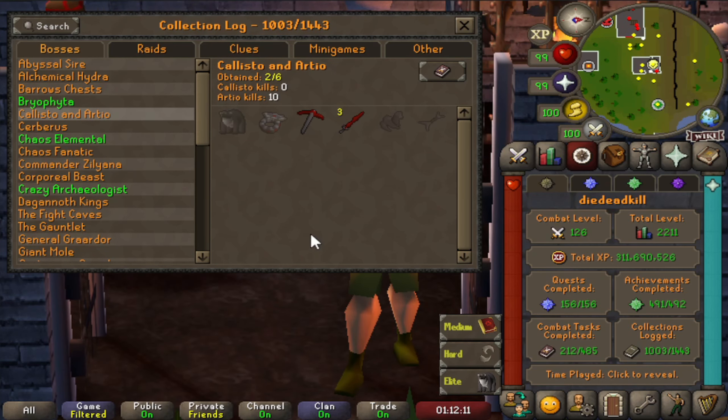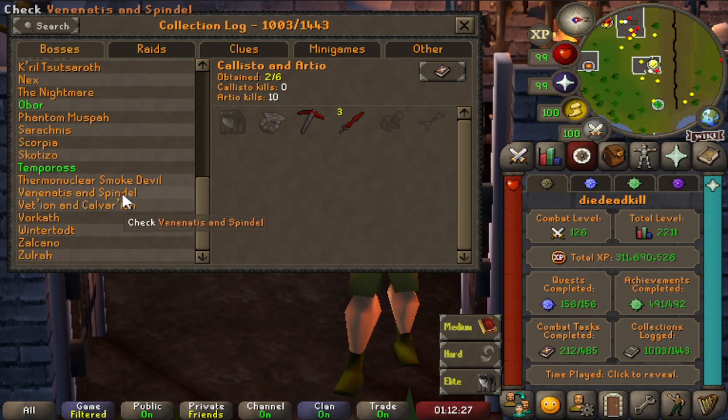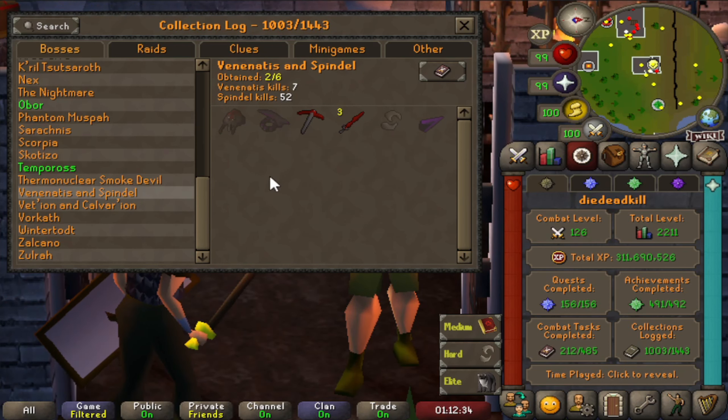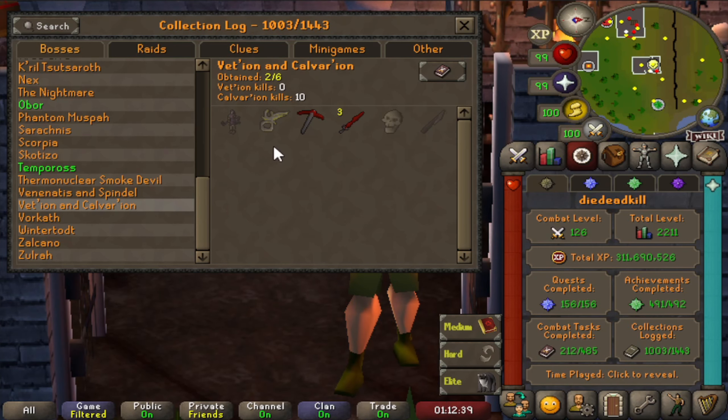We pretty much don't have anything from them, so we're starting with a clean slate. This Dragon Pickaxe was from the Chaos Elemental and the Dragon Two-Handed Sword — I'm not really sure anymore. But we pretty much need any piece of the Pointmaker, any upgrade to the Wilderness Weapons, or any of the rings. So 9 uniques that we can get — we only need one, and maybe if we're a bit lucky we get a pet before we get one of these items.